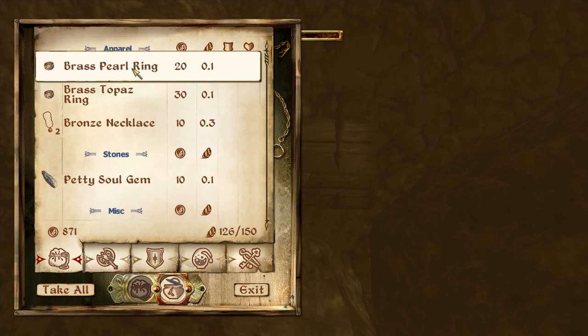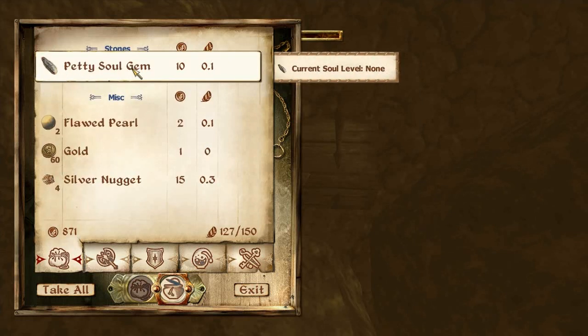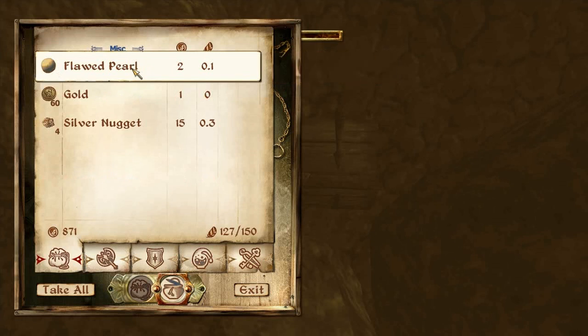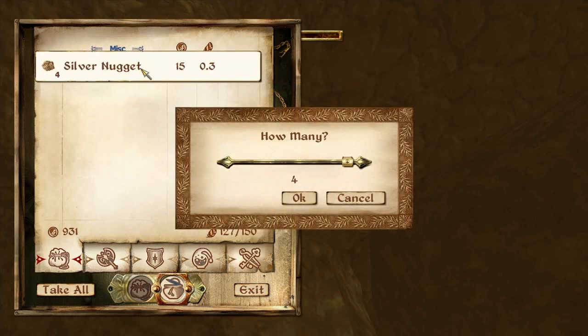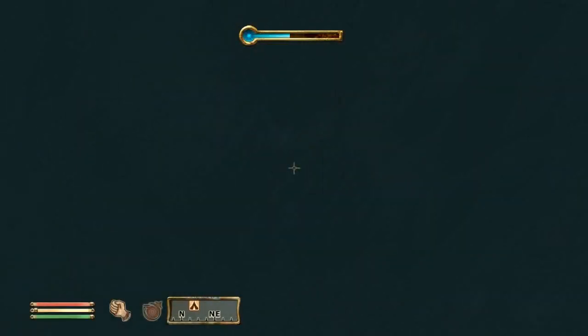And some jewelry — finally I find some jewelry for my collection. Petit saw gem, float pearl, 60 gold — not bad. And silver nuggets. Very good. Thank you, Grantham.